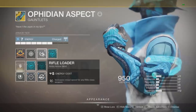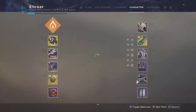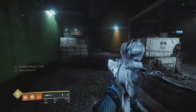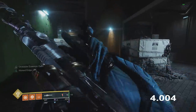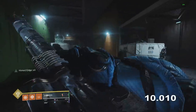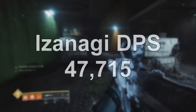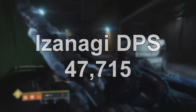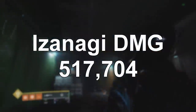Looking at the DPS of Izanagi's Burden taking advantage of max reload — there are a lot of different ways to do this. My favorite is Ophidian Aspect with Rifle Loader on Warlock. You can also use things like Pulse Wave or Bottom Tree Tether. Testing the rate of fire shooting off 6 shots of Honed Edge x4 with max reload takes roughly 10.85 seconds, which means the DPS of Izanagi's Burden with Masterwork is 47,715. The total damage output over those 6 shots is 517,704 — which is absurd for a special weapon.